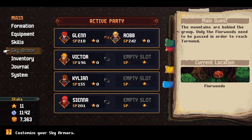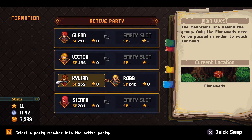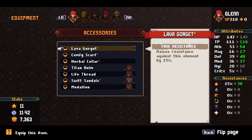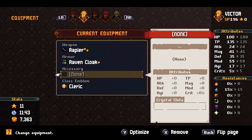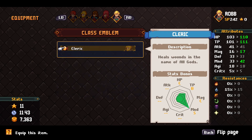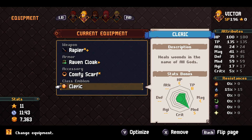We should check equipment and formation. Moving Rob to Kylian's position since Kylian has the most problematic kit. For accessories, we'll give Glenn Immune to Poison, Victor the class emblem with Immune to Silence, and Rob the Fire Resistance. Everyone now has an accessory equipped, except Len who isn't here. The cleric item is on the right person — we're good there.